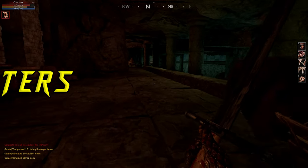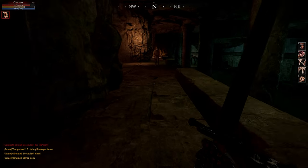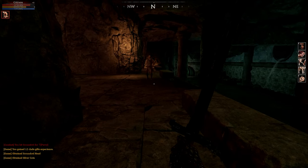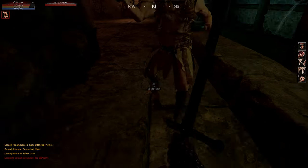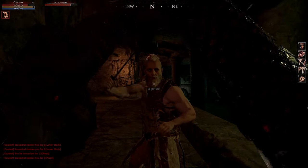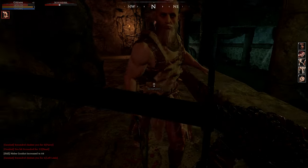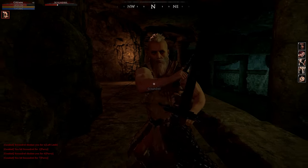The first method we're going to talk about is for foot fighters. This video was shot in the Tindrum Sewers, but any dungeon you know well that has a lot of enemies and a good respawn time will work just fine. The scoundrels in the Tindrum Sewers respawn rather quickly and they give 12 clade per kill, so it's a very quick in-and-out run — collect the heads, sell the gold, and repeat.